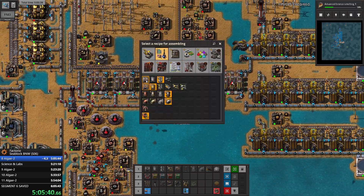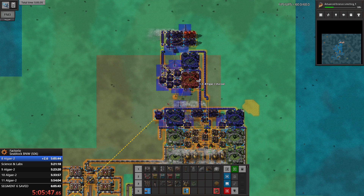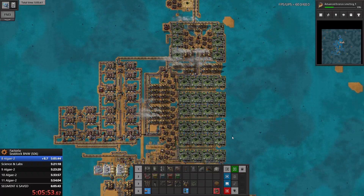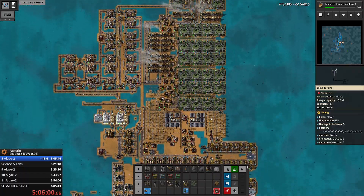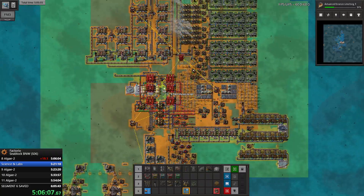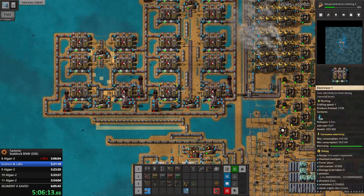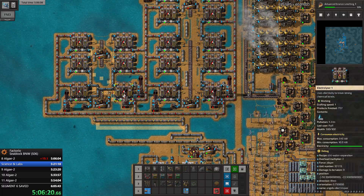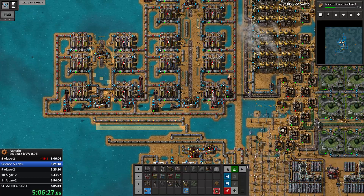Another thing I need to do: I need to craft some undergrounds. So what exactly am I doing here? I need to switch the piping, power poles, inserters, and everything to the configuration that will be easily upgradable to Slack 2. That's the idea of what I'm doing.